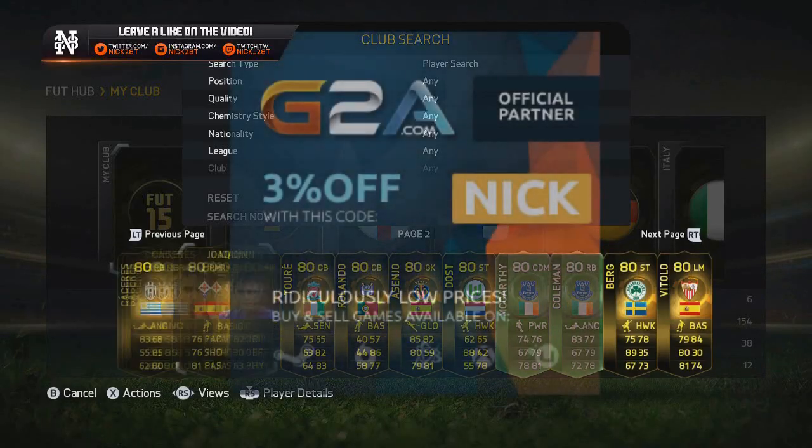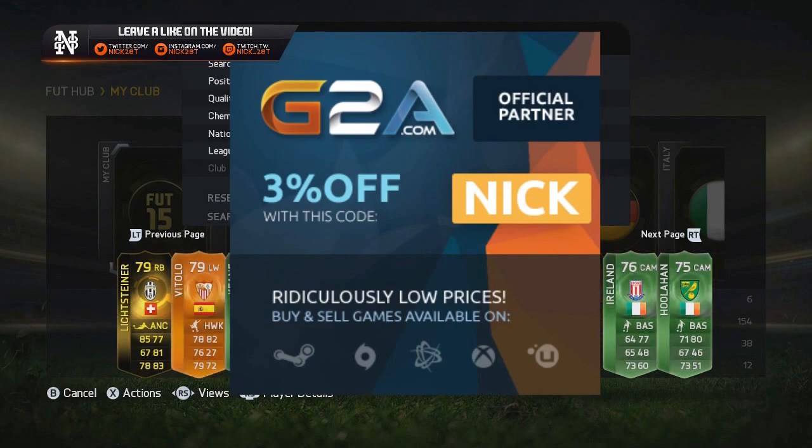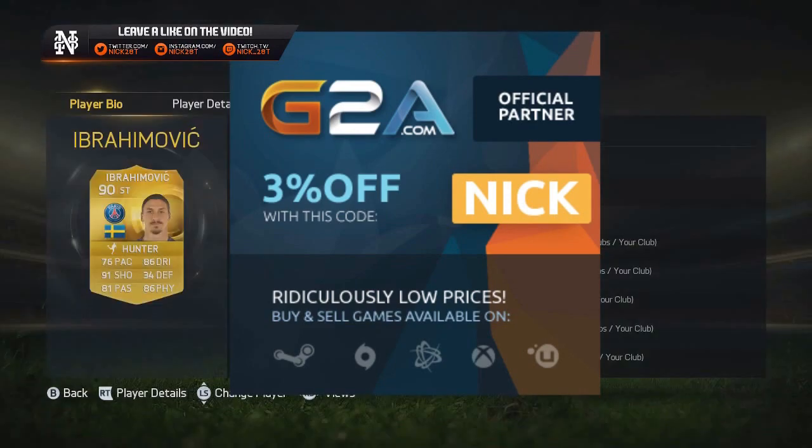If you need MSP or PSN codes to pack players like this, visit my friends at g2way.com, use code Nick at checkout for 3% off — link in the description.